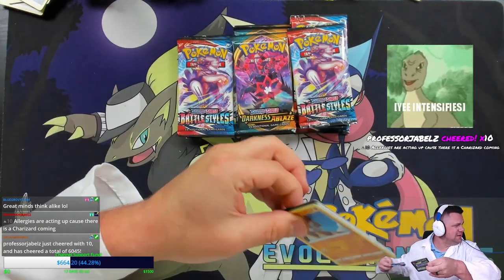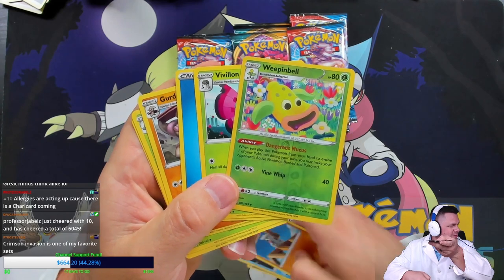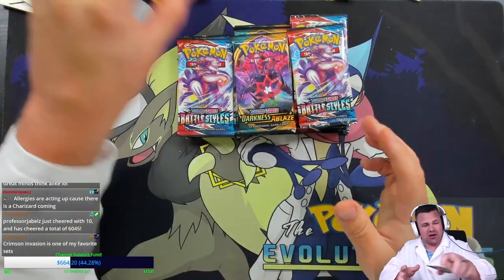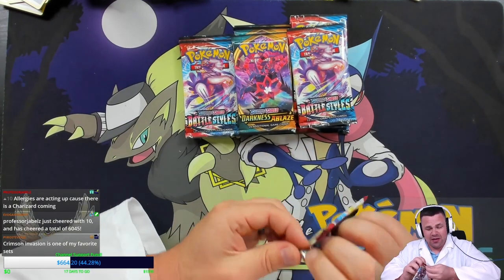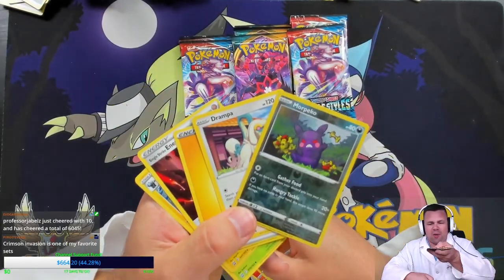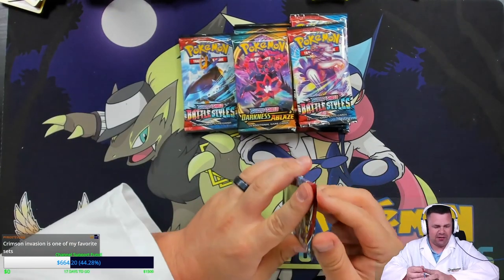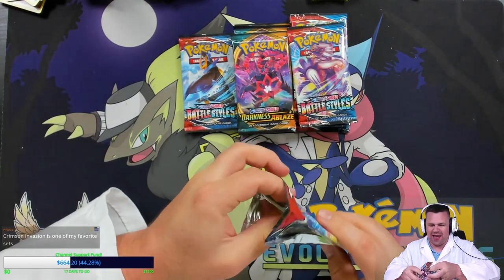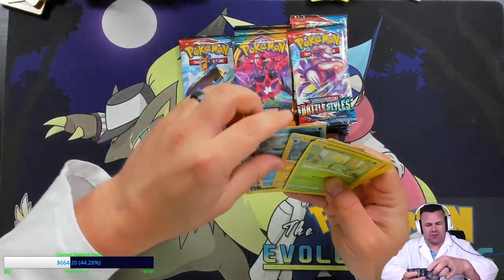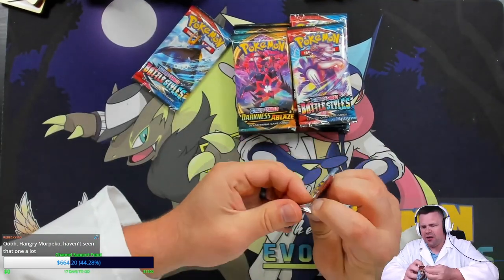Allergies are acting up — could there be a Charizard coming, or will that challenge be failed? There could be a Charizard — we have Darkness Ablaze, and there are Charizards in Darkness Ablaze after all. There's not in Battle Styles, but Darkness Ablaze has the Zard. If we get it, then that will pretty much answer everything. Morpeko and Drampa. My common and uncommon stack is getting fairly large — I may have to create a second pile before the last video of the night. Luxio and Jellicent — that's a rare and a reverse common. Pretty quiet so far — three hollows.